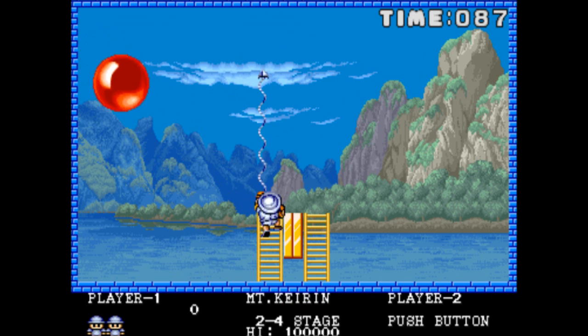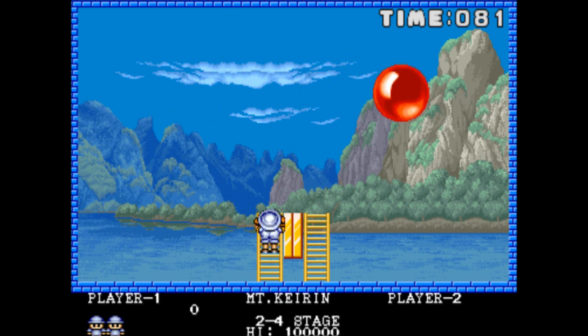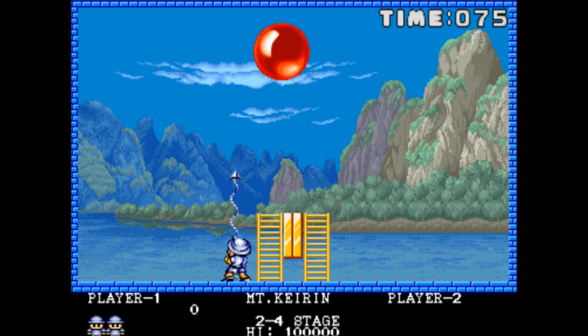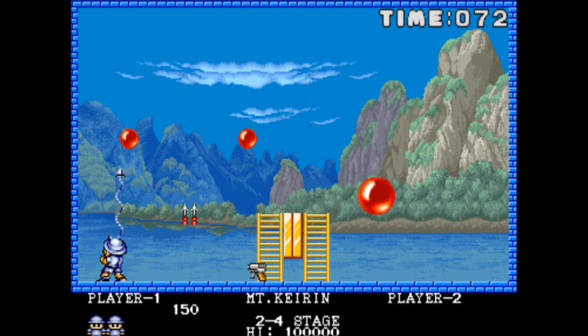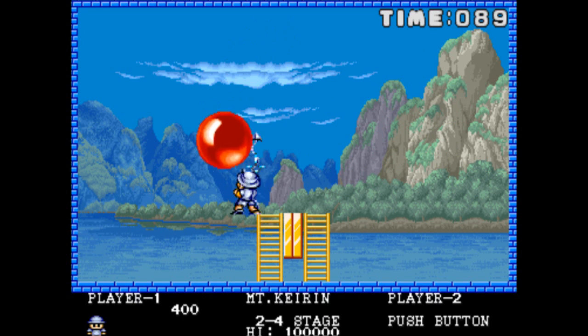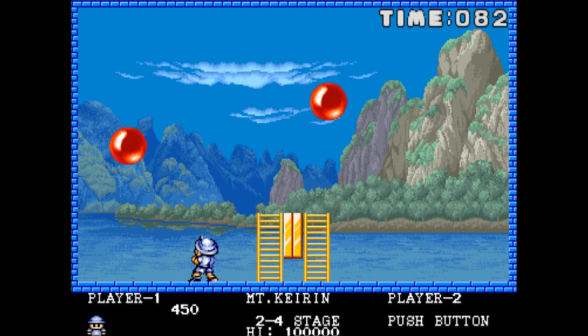This particular stage has just one ball, but there's an obstacle in the middle of the board that prevents you from going left to right, so you have to use these ladders to go up and down, which of course wastes time and makes it easier to be struck by the bouncing balls. You do get different kinds of weapons and power-ups, and of course you should try to use those to your advantage if you can.